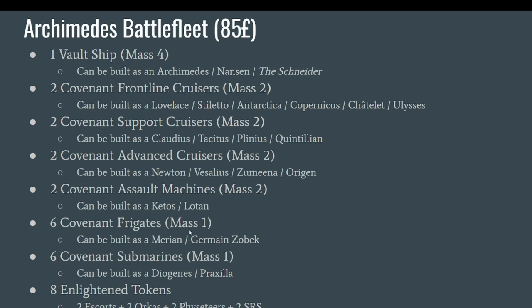You get six frigates — either Merian or Germenzobeck — and with the latest orbit even more variations. You get six Covenant Submarines: either the Diogenes that can send a lot of torpedoes, or the Praxilla with their little drills. Finally, you get eight tokens: two escort tokens, two Orcas and Visiteer tokens (the small and big whales that can be sent around), and two SRS tokens.